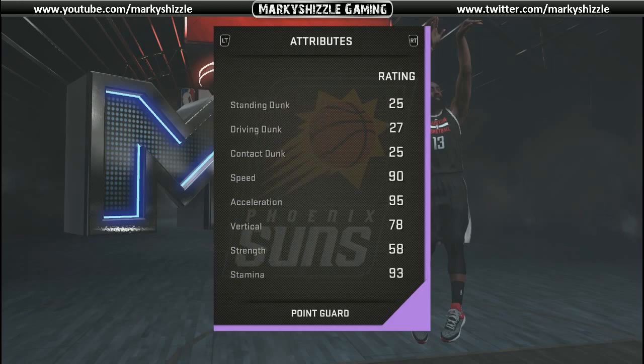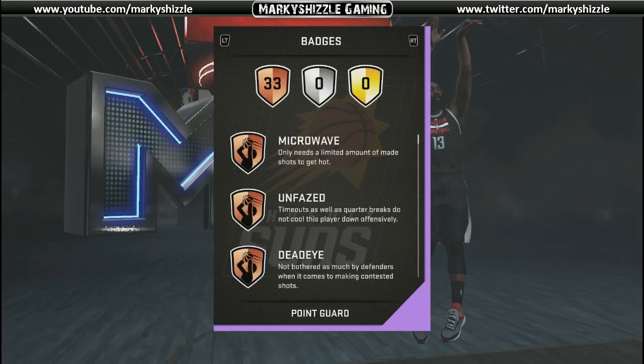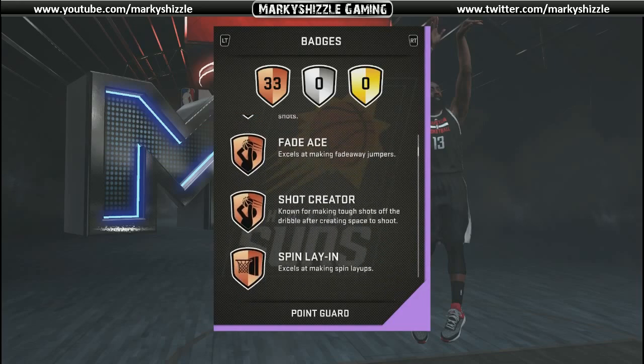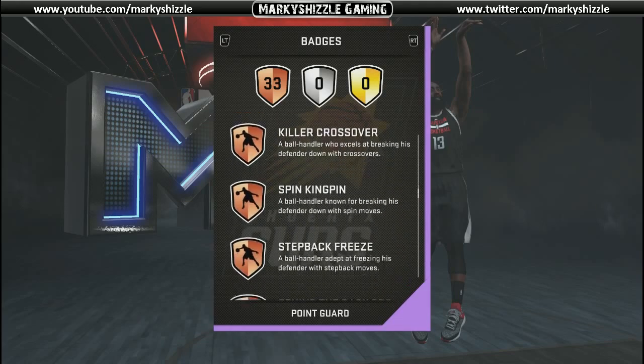The only thing he doesn't have is as much speed as Westbrook, but then again he's a little bit better shooter than Westbrook. His passing is great, so this is the reward you get for 99 stars. He's got 33 badges that come with him, which makes him pretty deadly.